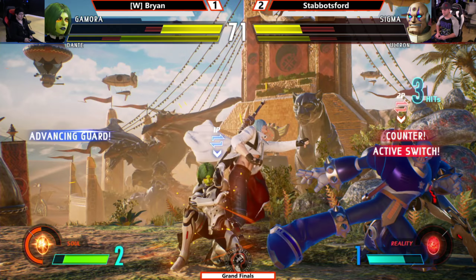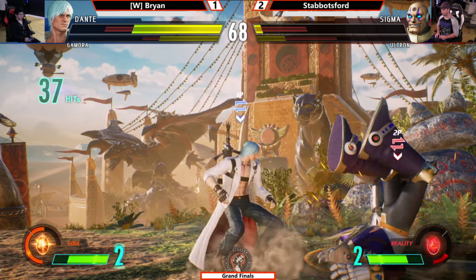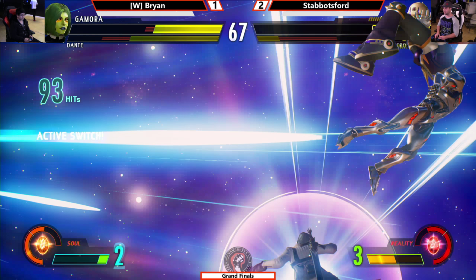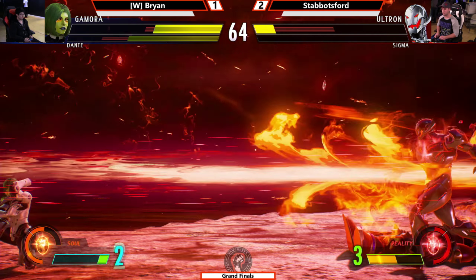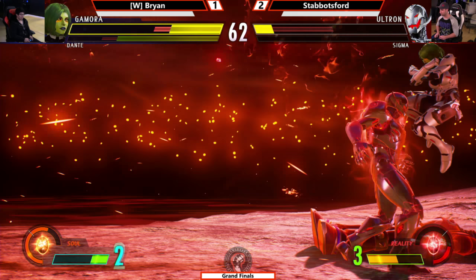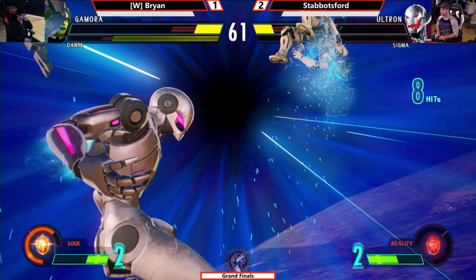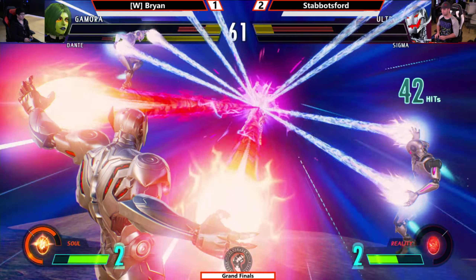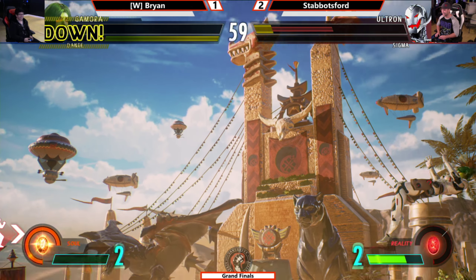Forces him to block, catches Dante. Gamora using the super, saving him — got both. Dante gets back just in time to convert. This is going to hurt, this could be it. He wants both of them — yeah, to make sure he catches the kill on Sigma. Forces him to block with the guns. Reality Stone comes out immediately. Gets out with that DP. Now we're going to see some beams. That's so gross — level three. The proxy guard from the beam forces you to chill for a second.